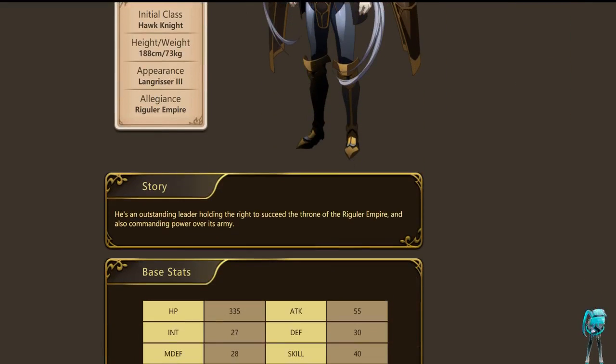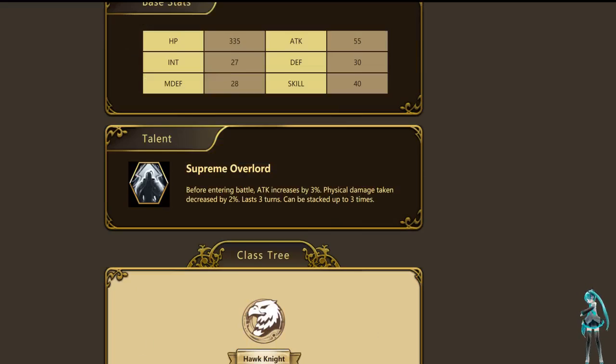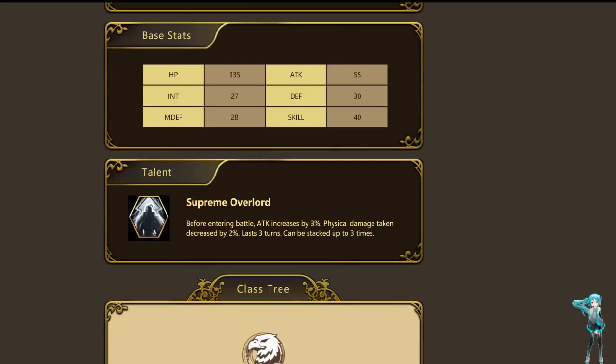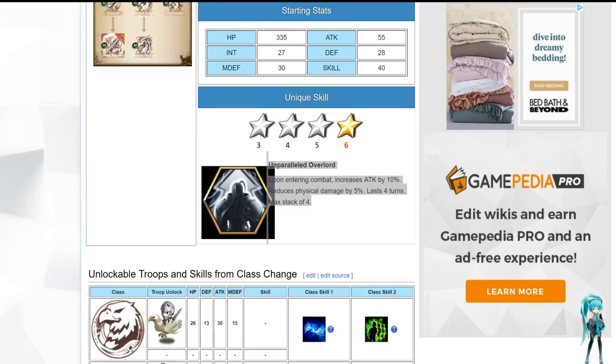Let's get into it. We'll go over the passive real quick. Most people will play him as a flyer unit, but you do have the option to play him as either a ground unit — more of a sword unit — or a cavalry unit. The passive is called Supreme Overlord. At base, attack increases by 3%, physical damage taken decreases by 2%, lasts 3 turns, stacks up to 3 times. Unfortunately they don't have the 6-star version on that website, so I've got to bring it up here. There it is — upon entering combat, attack increases by 10%, reduced physical damage taken by 5%, lasts 4 turns, and it now stacks 4 times versus 3 times.